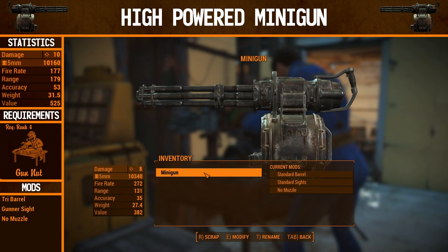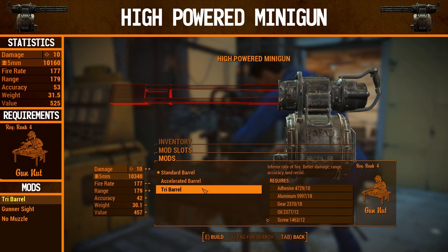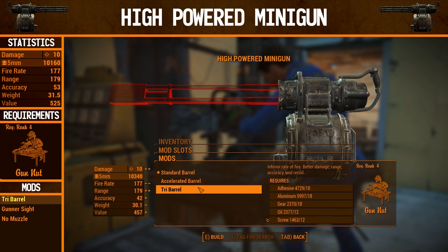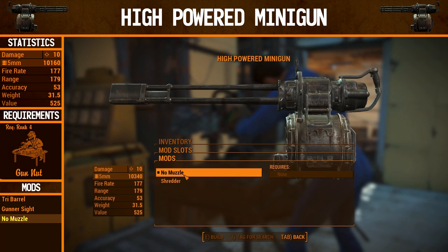Now I've seen the high-speed minigun in action, it's time to do the final upgrades. This requires Gunner rank 4 — we're going for the tri-barrel. This has an inferior rate of fire, and fire rate is probably the most important thing about a minigun, but I do like the other stats it gives: better damage, range, accuracy, and recoil. You won't notice much of a difference in recoil, at least I didn't when I tested these guns. The better damage goes up to 10 from 9, and the better range and accuracy are fairly significant — this range is actually really long, nearly sniper rifle range. We're putting on the gunner sights again to improve accuracy a little more. For the muzzle, we're not putting the shredder on — the range decrease is just a little bit too much. So that is the high-powered minigun.